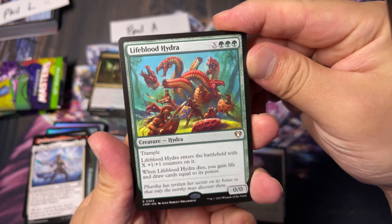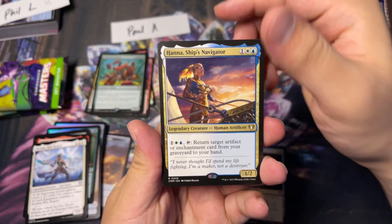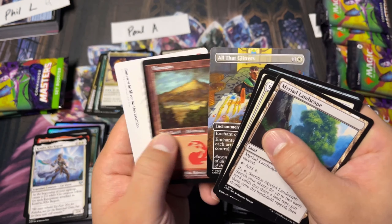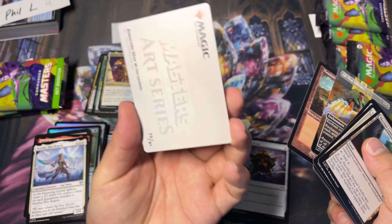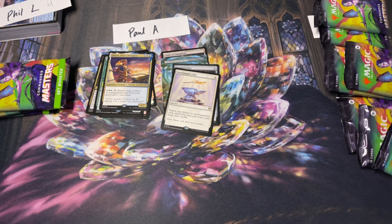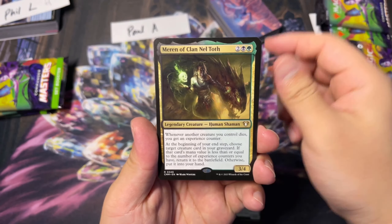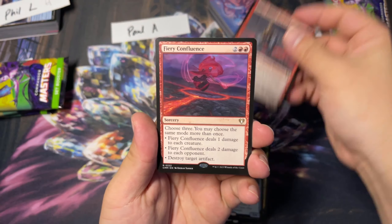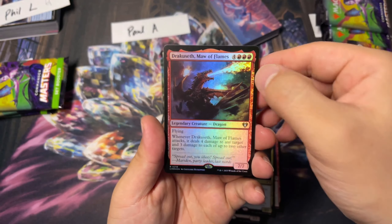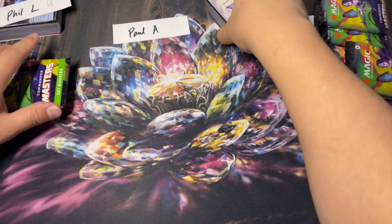Lifeblood Hydra, Hannah, and Thought Vessel — a nice little value uncommon. Art card was a Bonescythe Sliver. Let's go ahead and tally it up — assuming we're going to be on the low side. 3, 3, 6, 10, 16 plus 6 is 22, plus 4 is 26, 31, 31 plus 7 is 38. Paul's looking to be on the low side here — 38.